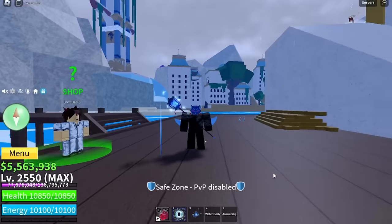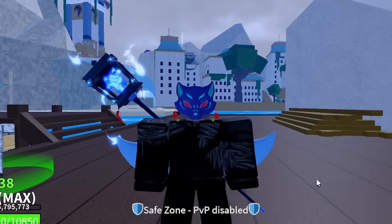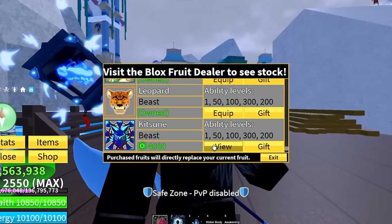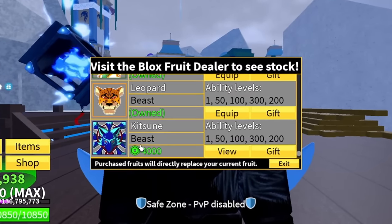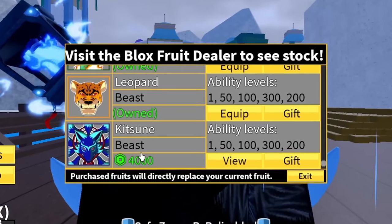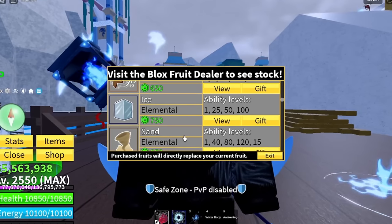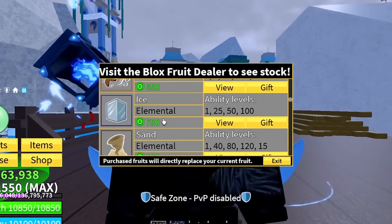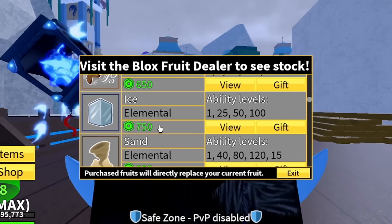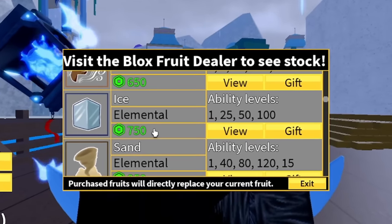Now I'm going to give you the breakdown of the best fruits to use when collecting desert embers, because you have to be as quick as possible. The number one fruit I recommend — possibly the fastest fruit in the game — is the kitsune. Second best is ice. Ice is actually one of the greatest fruits to use to get the desert embers — it is absolutely perfect, and that's the fruit I've been using all this time.